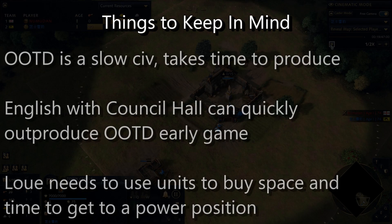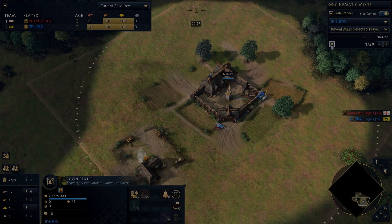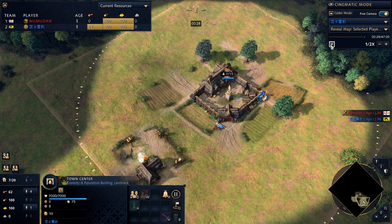With Feudal's ability to mass Longbows quickly and Order of the Dragon's slower build rate on units, Louis had to make sure he bought himself time to get to a better power position, whether that be in Castle or Imperial. He's going to do a lot of work to delay until he can finally find the comp that's going to win him the game.